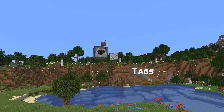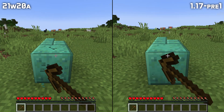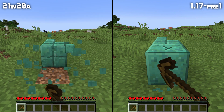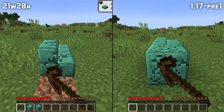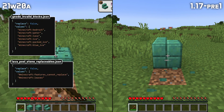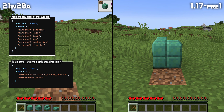Let's talk about tags. There was a problem in the needstone tool block tag where non-wax weathered copper blocks appeared twice and the oxidized versions didn't appear at all — that has been fixed. There are also new block tags: geode invalid blocks and lava pool stone replaceable, connected to world gen features.